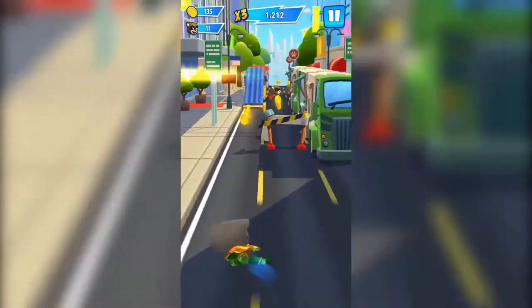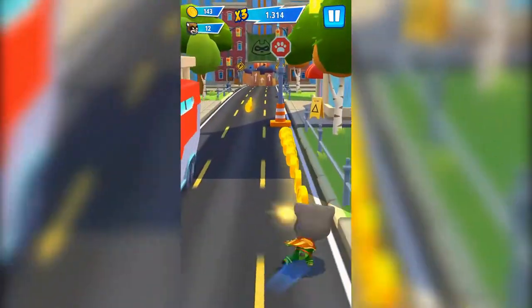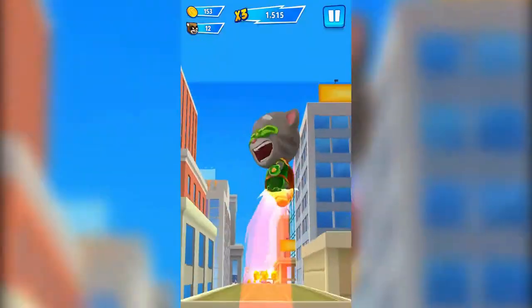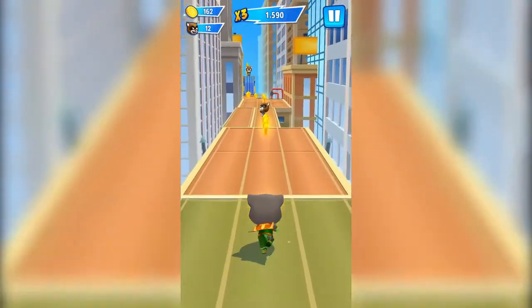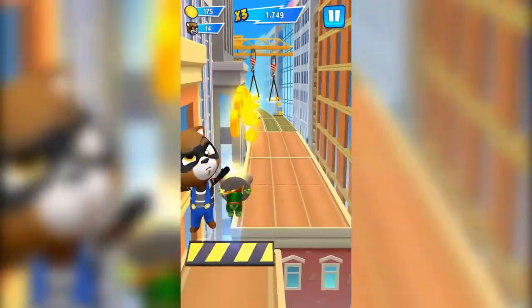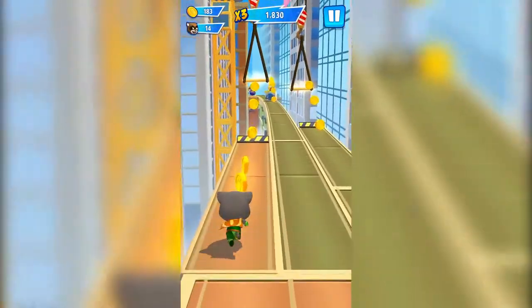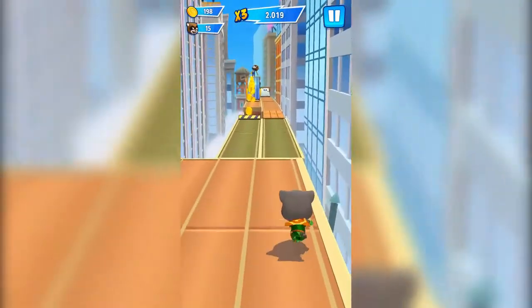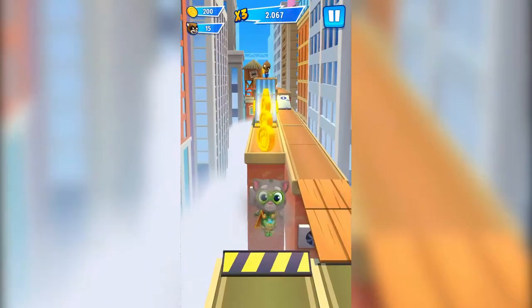Raccoons are destroying and polluting the world, and it's up to you to drive them away so you can rebuild and clean up. Once each location is fixed, face the raccoon boss — defeat him and move on to the next running world. Unlock cool outfits piece by piece and customize each superhero. Complete missions to earn awesome rewards. If you love Talking Tom Gold Run, you're going to want Talking Tom Hero Dash — a fun game suitable for the whole family.